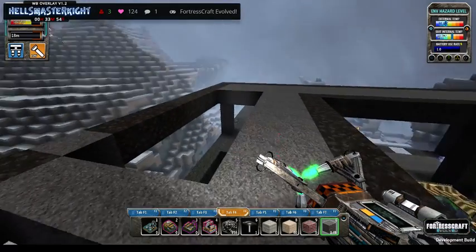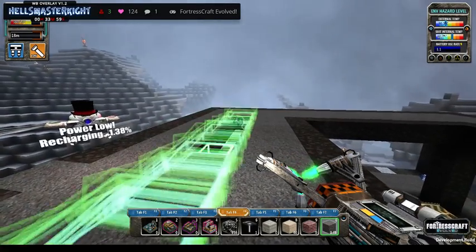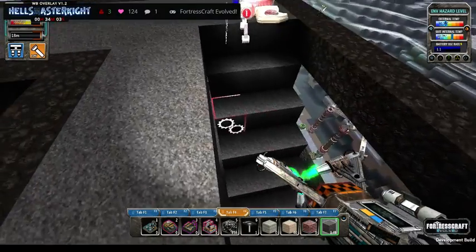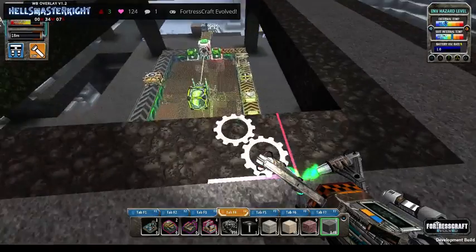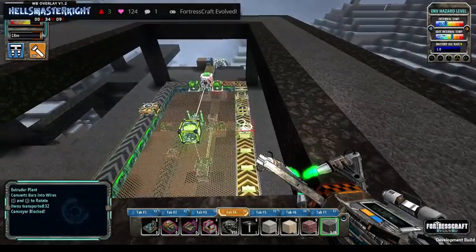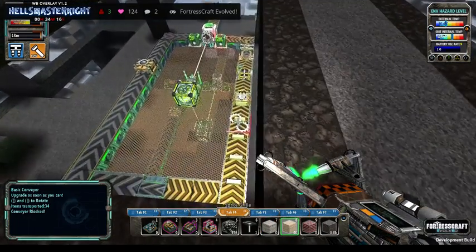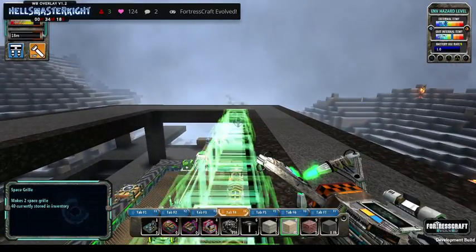So this is our iron level part here. We are just making some bits and pieces to the floor here, and this is the part that we're going to be building on next. Now I've got my space grill and I've got 40 bits of it.